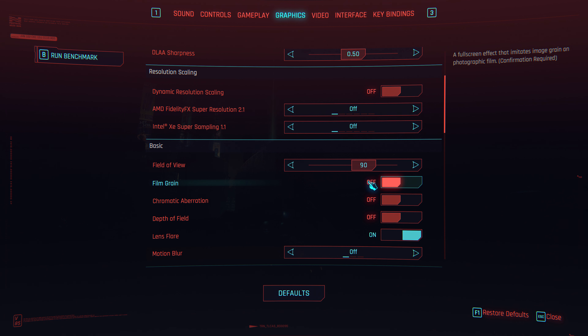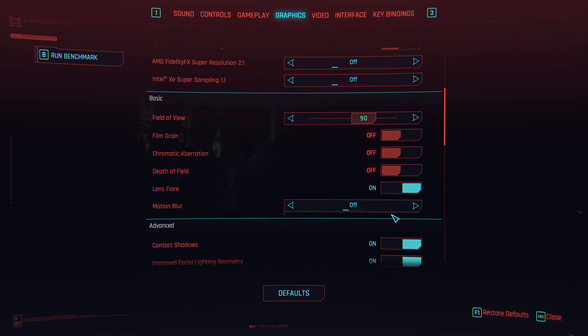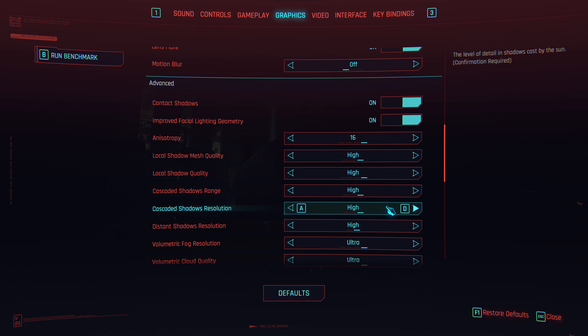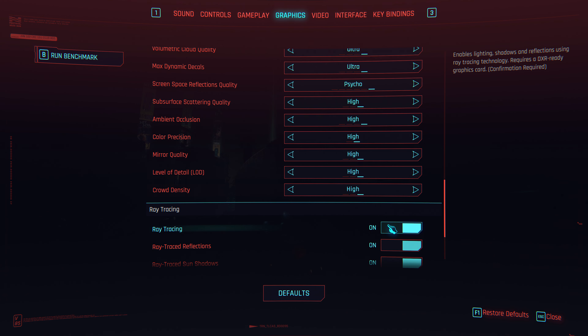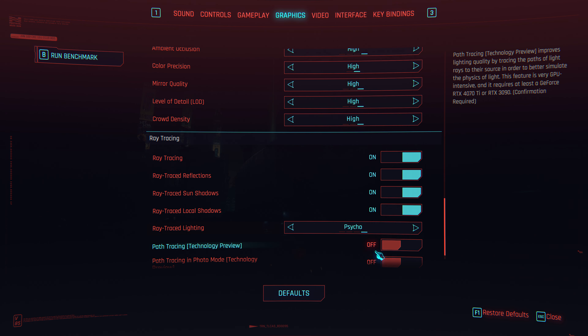I'm not going to be using path tracing, otherwise known as RT Overdrive, in this game. Field of view is at 90. Film grain, chromatic aberration, depth of field, and motion blur are all disabled as a personal choice — I just prefer a clearer image. In terms of all the in-game settings, everything's maxed out. However, ray tracing options are now available because I'm not using path tracing.